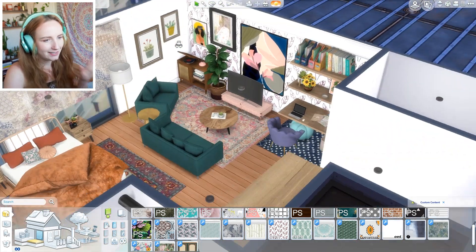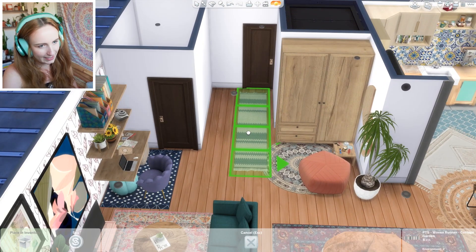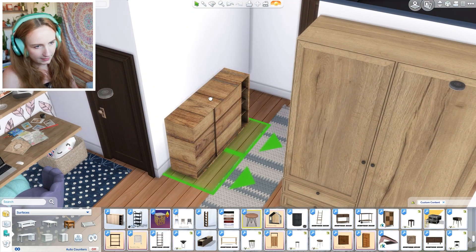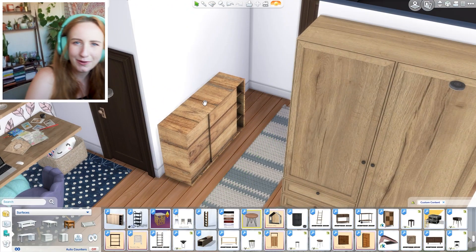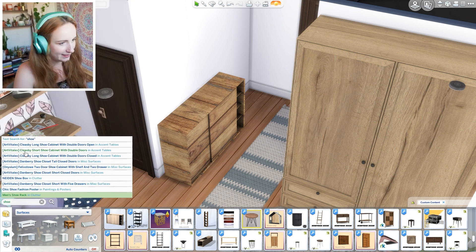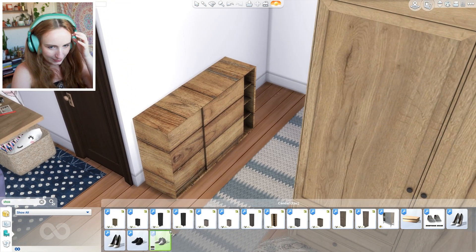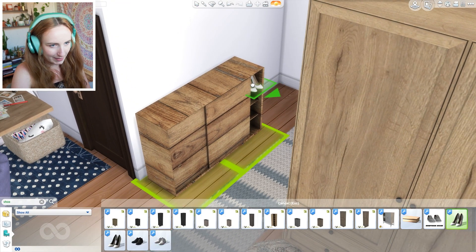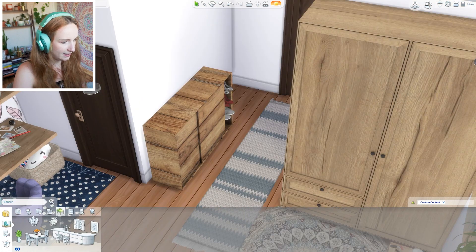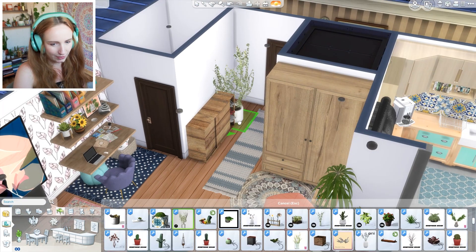Look at how into this build I'm getting. Do you want to put your feet on something? I wish it had come in a matching colour but I don't think it will, so let's just make it blue so it really clashes. It's a very colourful build. I'm not really liking that yellow rug anymore - it was a little bit too bold. We'll make it blue. That looks nice, it gives it just a little bit more sense of togetherness.